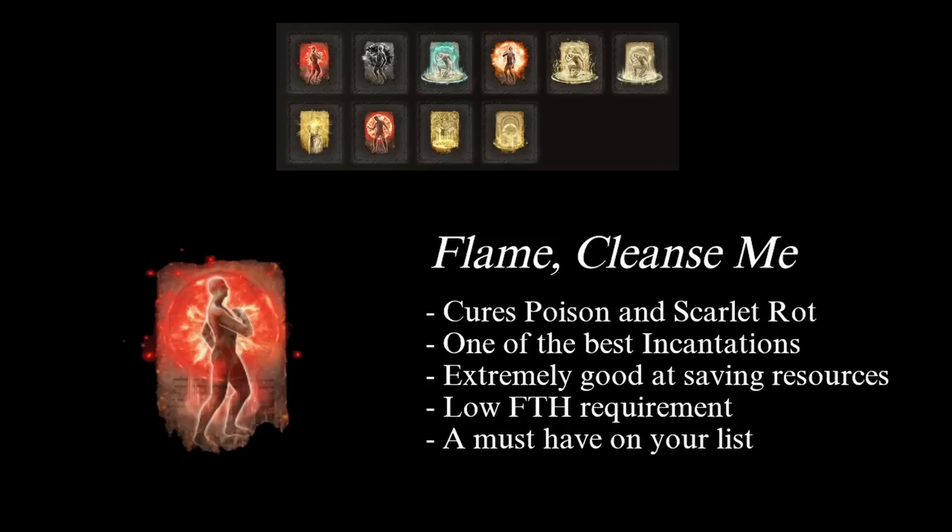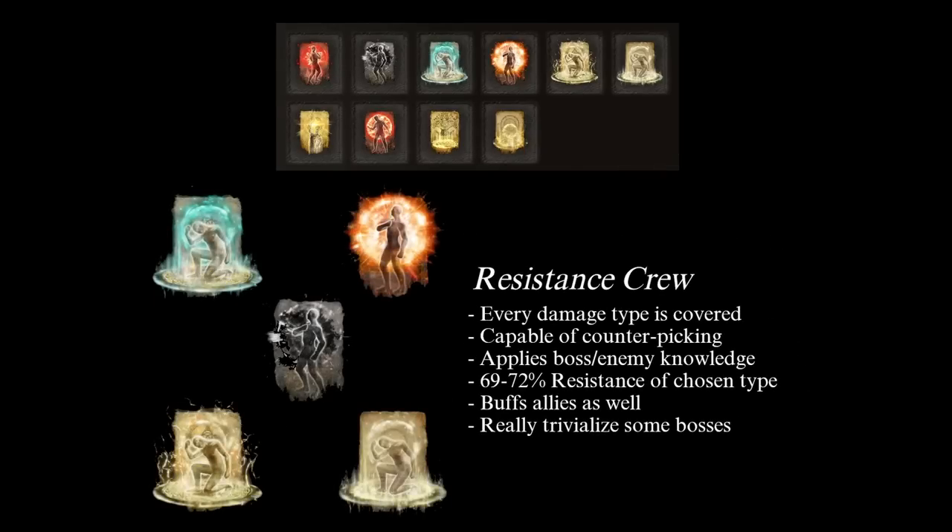First, Flame Cleanse Me is one of the most powerful incantations in the game — it provides a fast, cheap way to get rid of poison and most importantly scarlet rot. Always have it ready. Second, the resistance crew: Black Flames Protection, Barrier of Gold, Flame Protect Me, Golden Lightning Fortification, and Lord's Divine Fortification are our main tools to counter-pick the damage each enemy and boss deals. They provide resistances to physical, magic, fire, lightning, and holy damage respectively. Always have one of these active to increase your chances of survival.